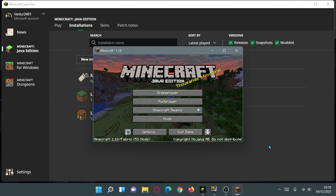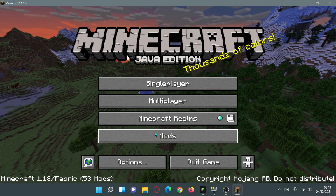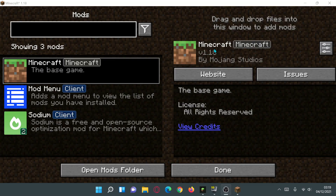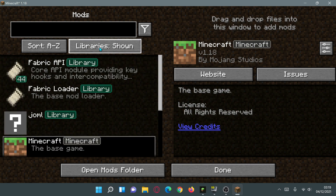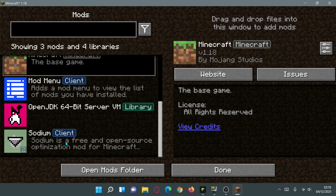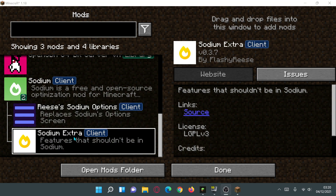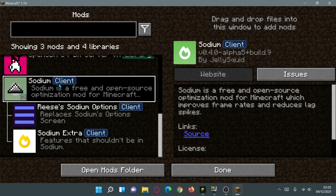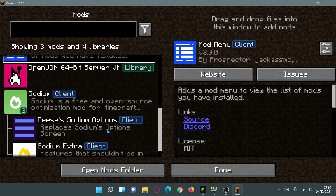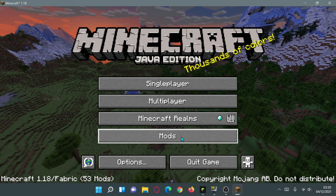Launch the Fabric Loader for 1.18 and wait for the game to load. Once loaded, you should see a Mods button on the main menu — that's from Mod Menu. Click the filter icon, enable Libraries, and scrolling down to Sodium you can confirm that Reese's Sodium Options and the Sodium Extra mod are both installed under the Sodium section.